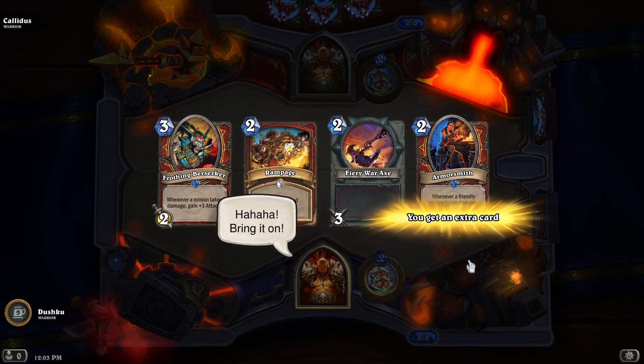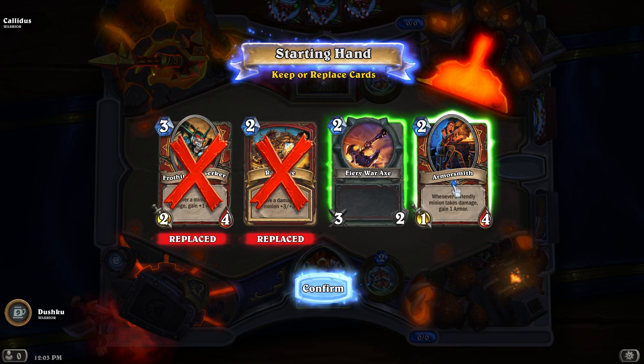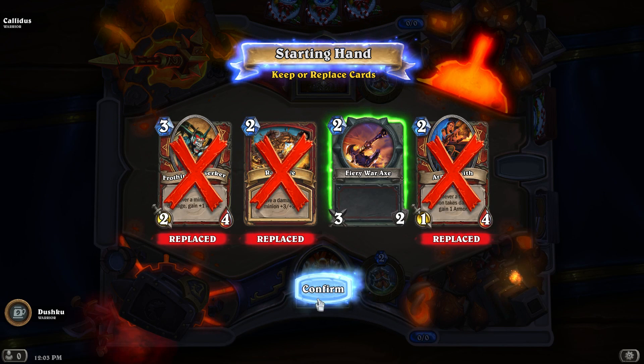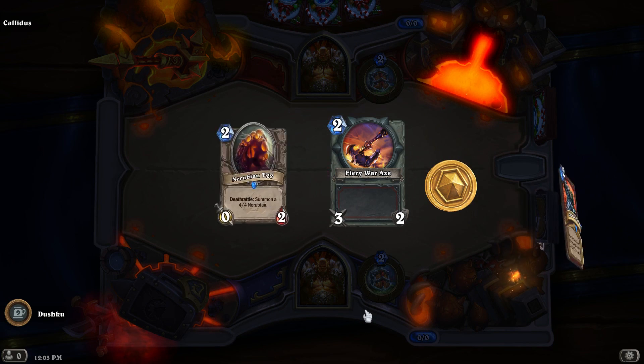We're basically going to mulligan strictly for a one-drop. Since we have the coin we could abide a two-drop, but things like the Armorsmith and the Frothing Berserker come into play once other minions are already on board — you don't want them taking all of the hits. I'm tempted to keep the Fiery War Axe, but I guess it doesn't matter. I'm getting kind of cocky because I'm on a ten-and-something win streak. Like I said I believe it's longer than that.